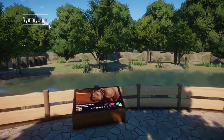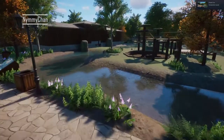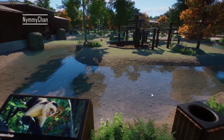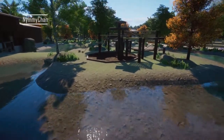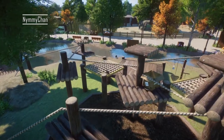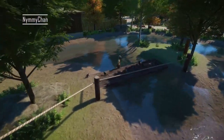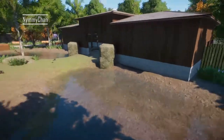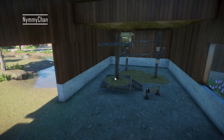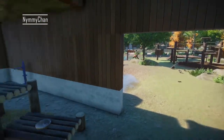Over here we have capuchin monkeys with a little water barrier they can't cross — it's funny because in theory you'd think a monkey could cross it, but in real zoos they use water like that too. Look at them climbing! There's a really cool glitch animation here. And inside — this is what the inside habitat should look like in my opinion. Far more interesting and realistic. I really enjoy this.